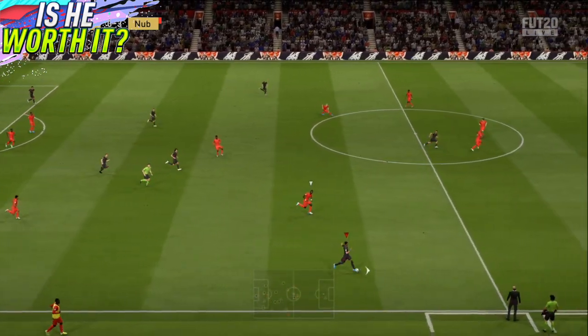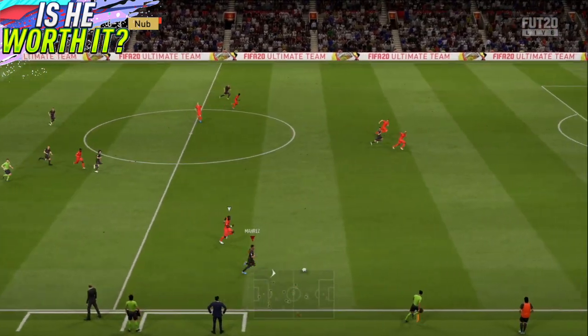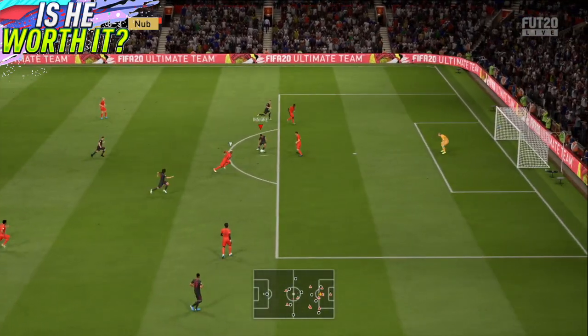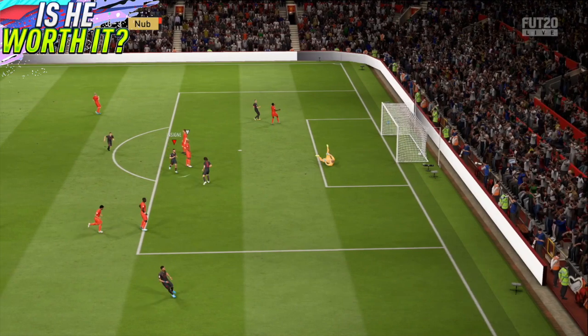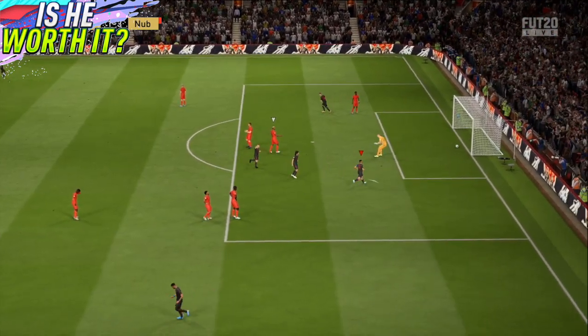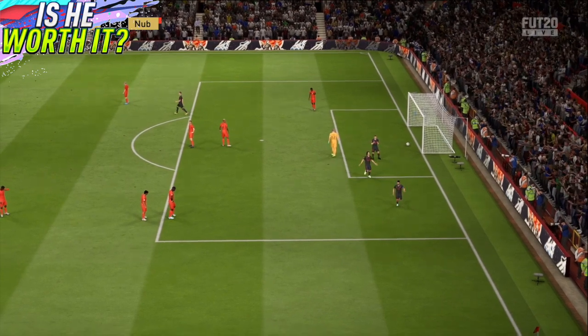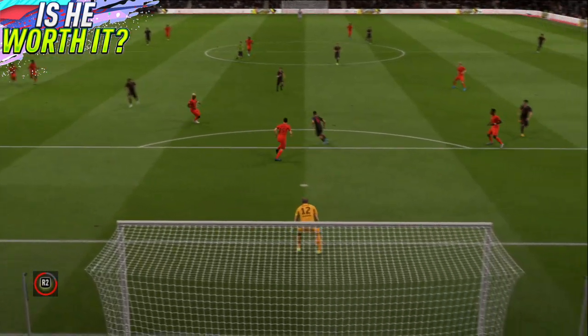So this team was not fantastic — Insigne was the standout player, as you will see over and over again. The reason why this team just did not feel great is irrelevant when Insigne is popping up with a lovely curler right into the top bins. You love to see it. He dabbed — that's his automatic celebration for some reason. Have a look at that finish — right where you want it. Boom, lovely.